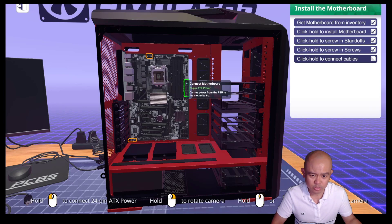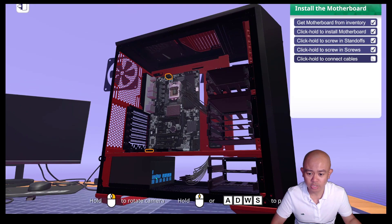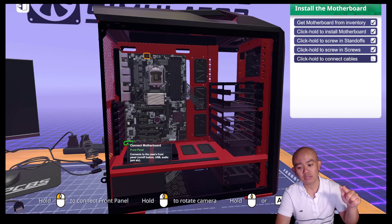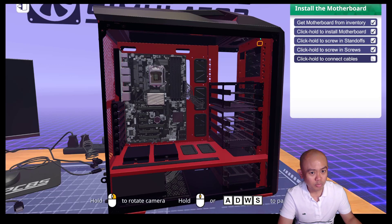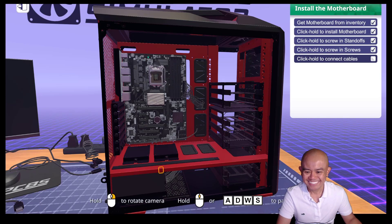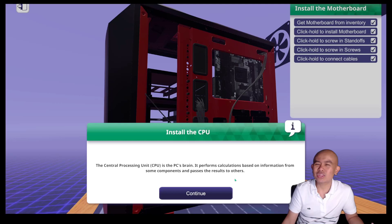It is now asking us to connect the power. This one is the 24-pin power, which will be connected to the power supply unit. Here would be for the front panel — it says it connects to the case's front panel, which includes the on/off button, USB, audio jack, and so on. And then here would be the 8-pin ATX CPU power — the one that powers up your CPU — with a cable going to the power supply unit.